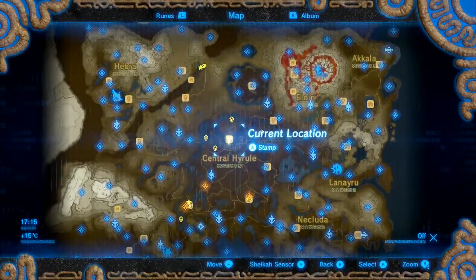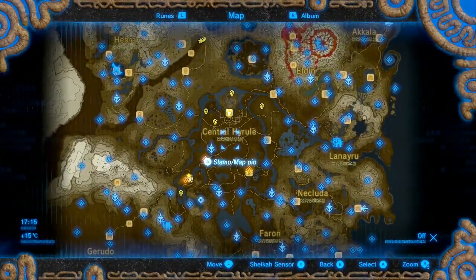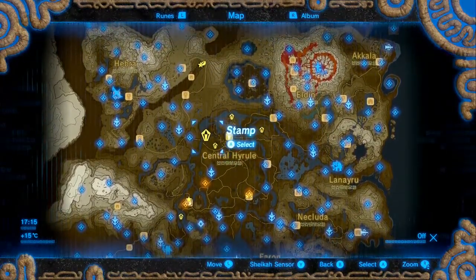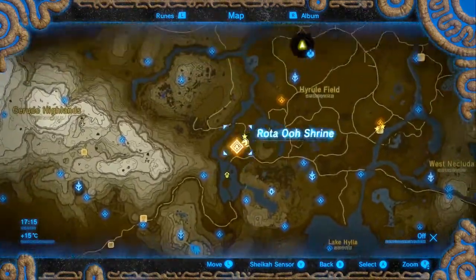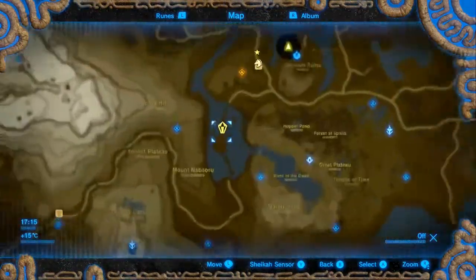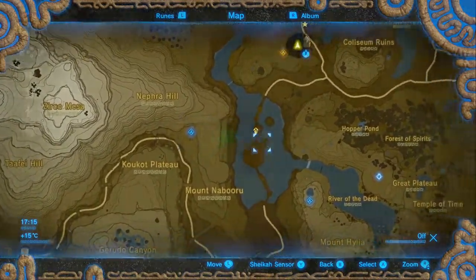We've highlighted in Central Hyrule the last shrines that are in Hyrule. There are 8 in Central Hyrule, marked with these crystalised mark mappings — we've actually just seen some with the orange markings. As per usual we're going to go from the southernmost point up north and get all the shrines on the way. Starting off, we're going way down to this little swampy area, just east of Nefrah Hill.